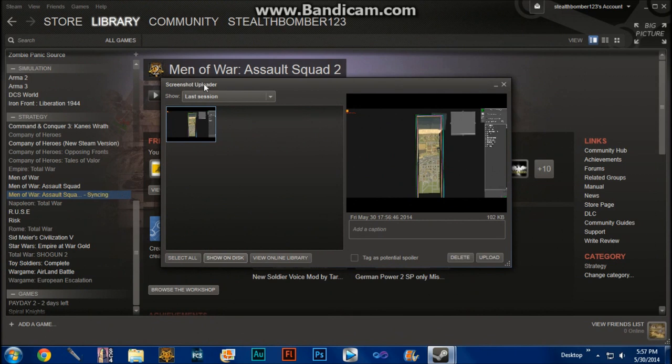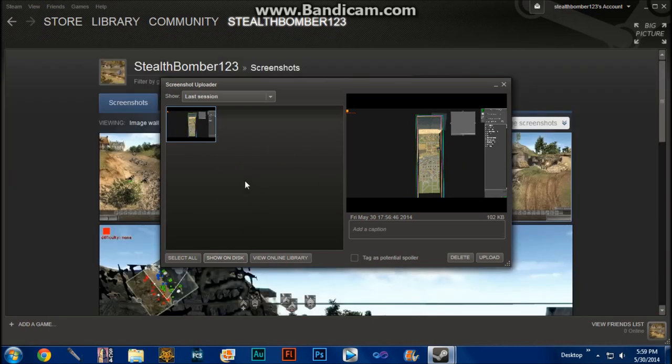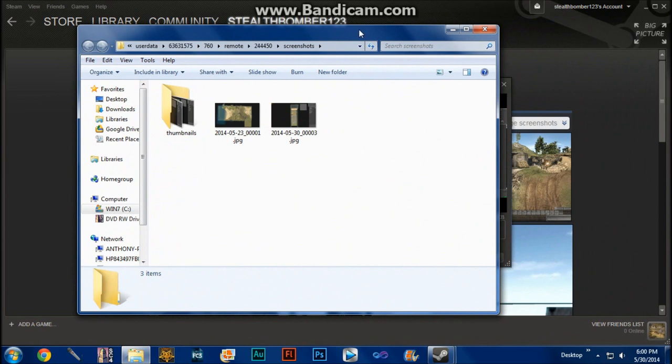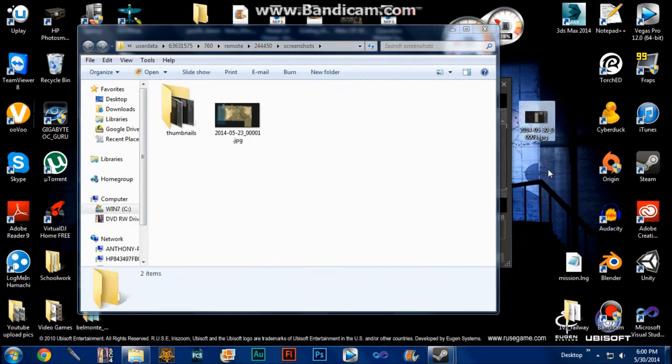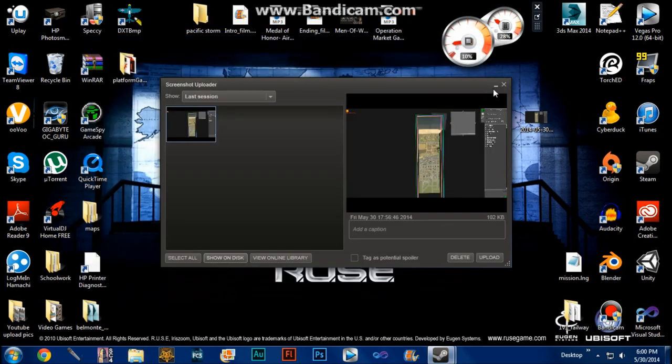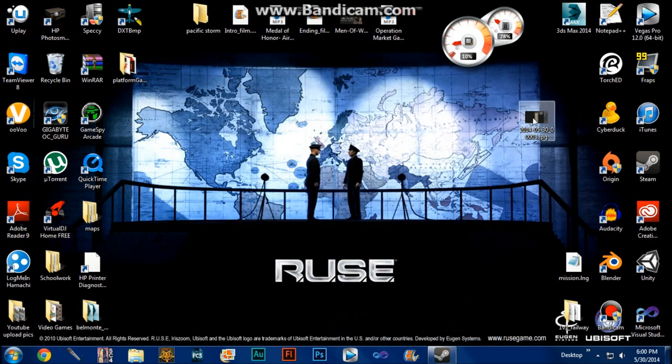On your desktop, wait for your screenshot uploader to load up. If it doesn't, you can find it in the files. When you exit the game it'll show all pictures you've taken in that session. Select the best one if you've taken multiple. Select the image you want and hit 'Show on Disk' — it'll bring up the file location where your Steam screenshots are stored. Click the image you want, drag it to your desktop, and then you can close all that.